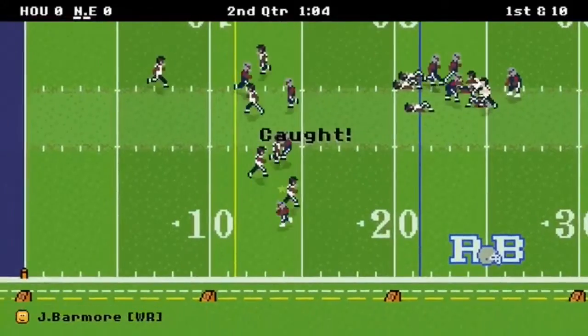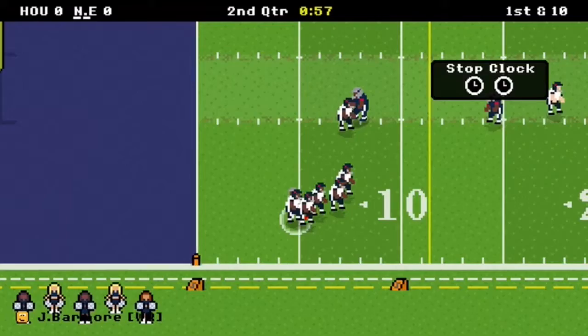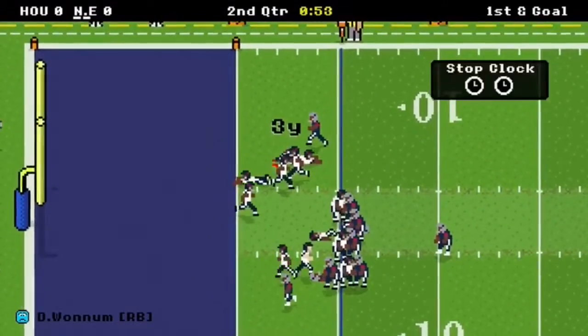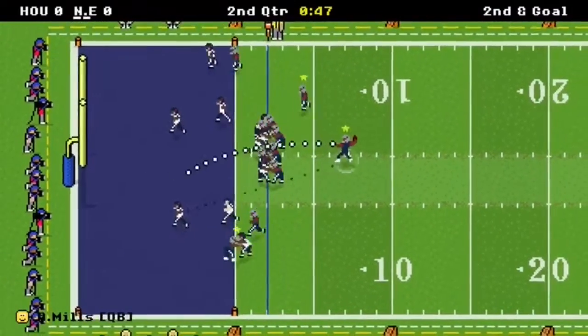The curl route's like the best route in the game. You can throw it to a fast wide receiver — it doesn't even really have to be fast. It just works. Three yards.